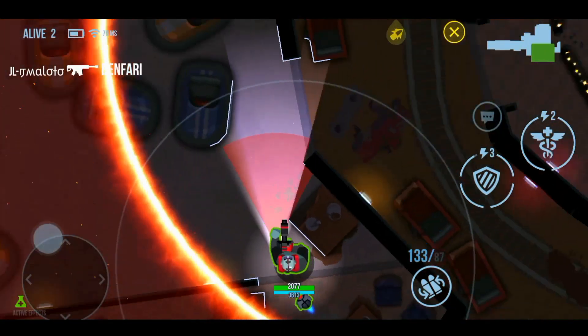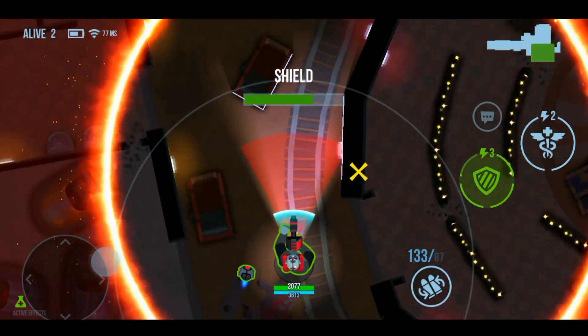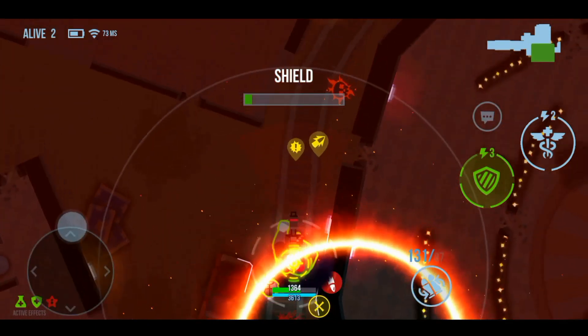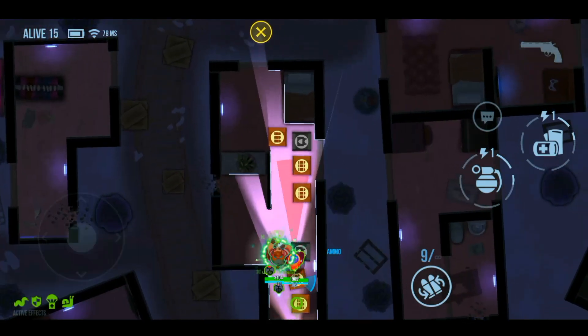Bastion's weapon has pretty decent damage, and most importantly, his primary weapon fire rate is useful — similar to Bertha or Leviathan's ability — to finish down enemies while they are running away.